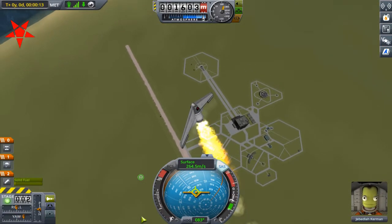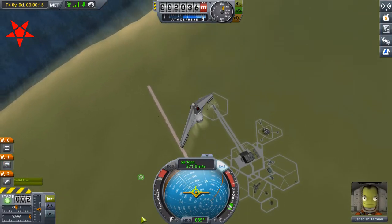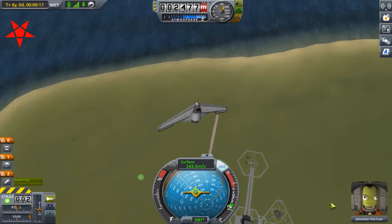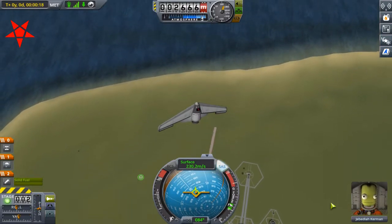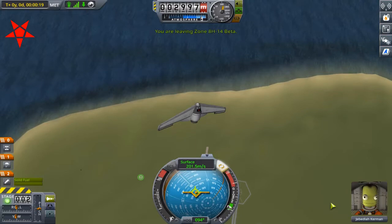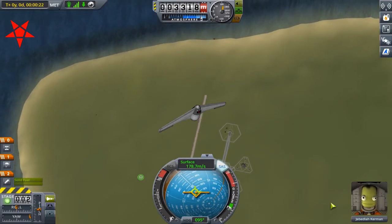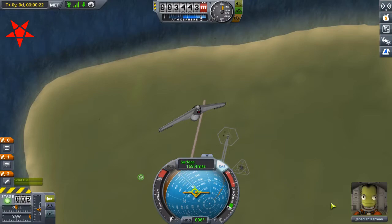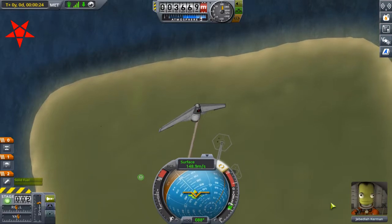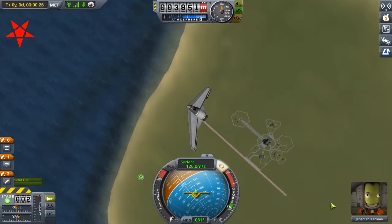We're coming over zone AH-14 beta and our solid rocket motor will burn out momentarily. Our target is actually just off to the left of the runway below us and the vehicle will begin to pitch over on its own as we reach apogee. For this particular contract, the pressure reading must be taken on the ground. I had originally planned to do a flyover before I realized that I had misread my instructions. The vehicle will reach a terminal velocity of about 200 meters per second as I keep the velocity centered on the target, which will be visible shortly on the nav ball. Timing is critical if you wish to deploy the chute in a manner that does not have you glide outside of the target zone, and I found that opening it at around 1500 meters is probably best.